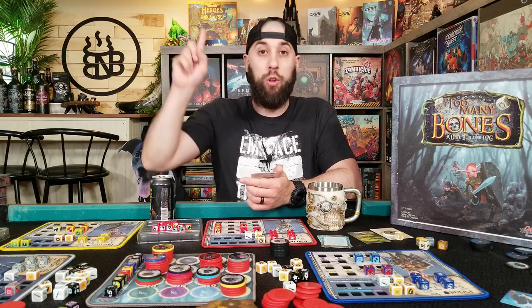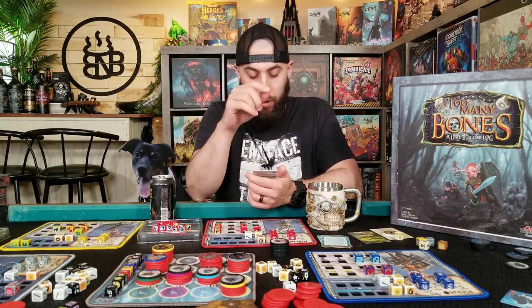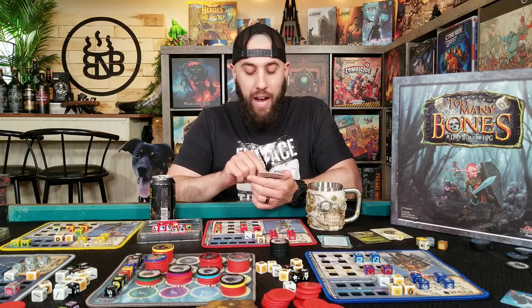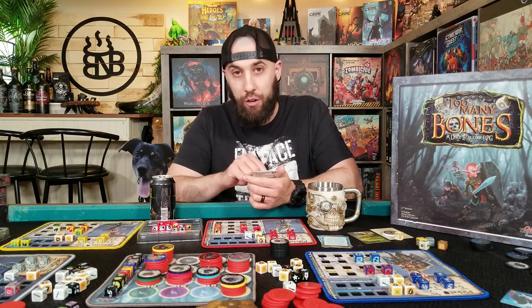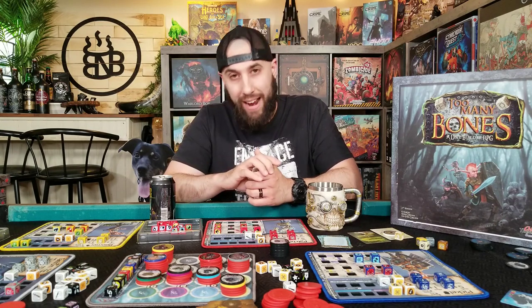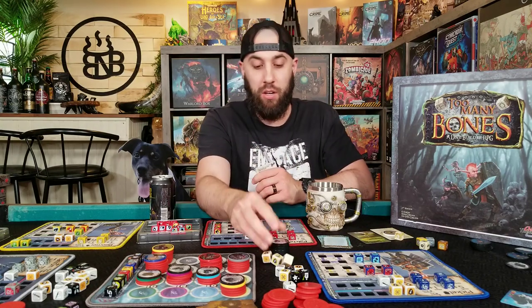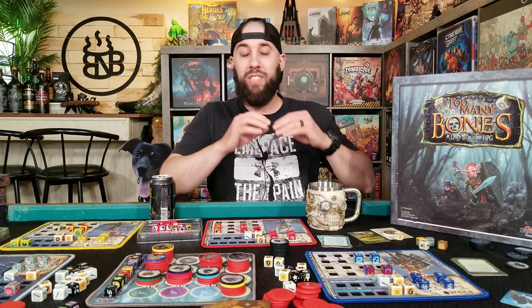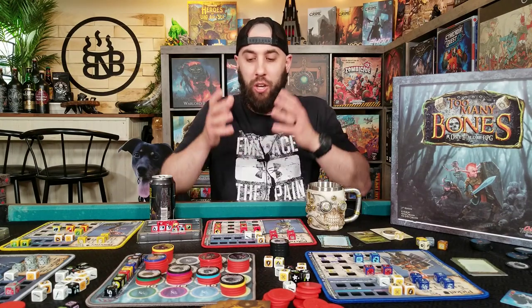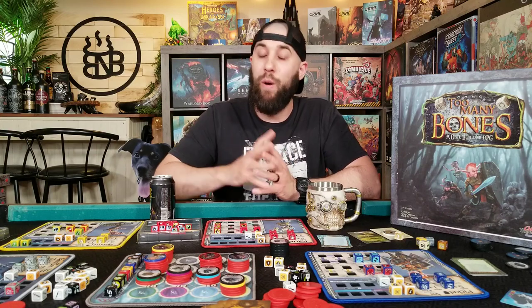The second option says 'To the Woods' — another battle where you set up baddie points, but your party cannot roll anything other than defense dice for the first two rounds. So the encounters can just drastically change your standard battles, or if you choose a non-combat option, crazy things can happen throughout the campaign.